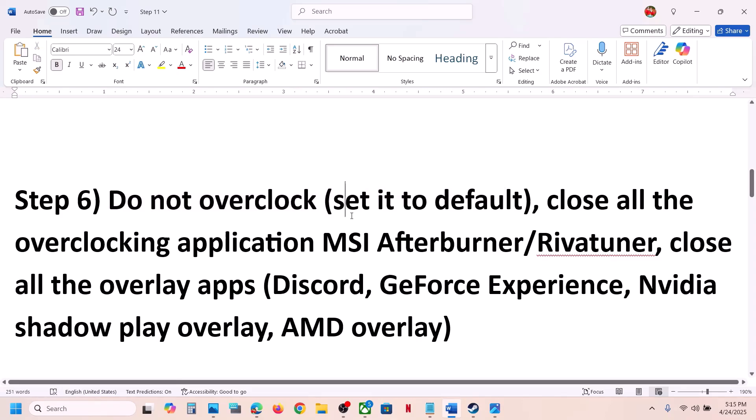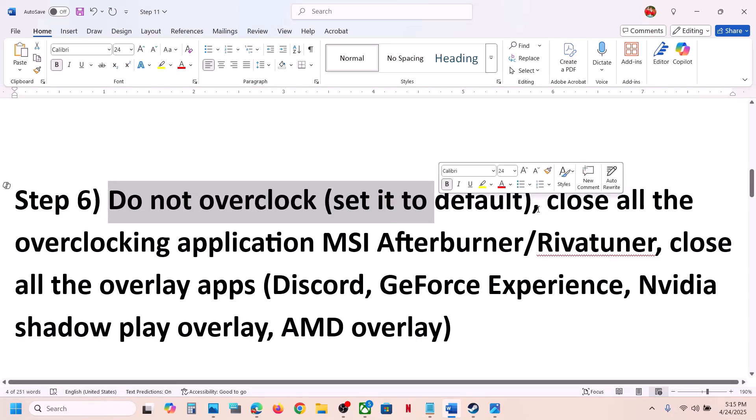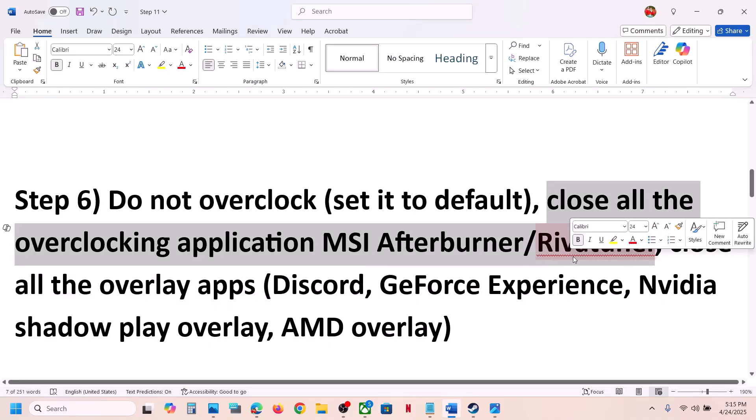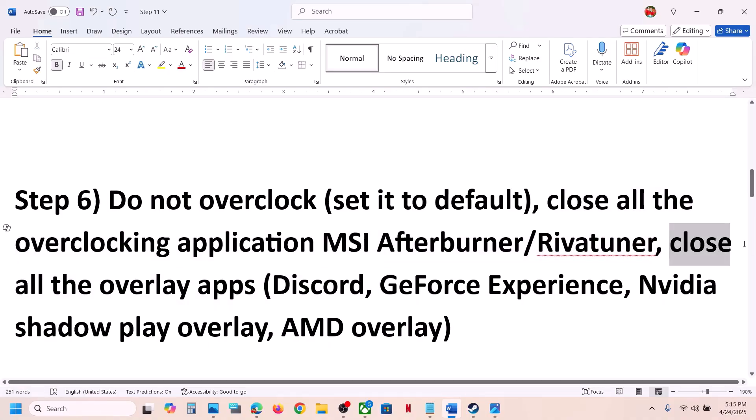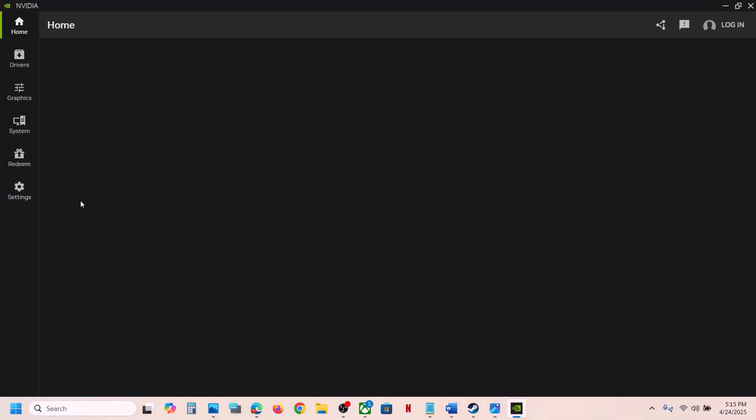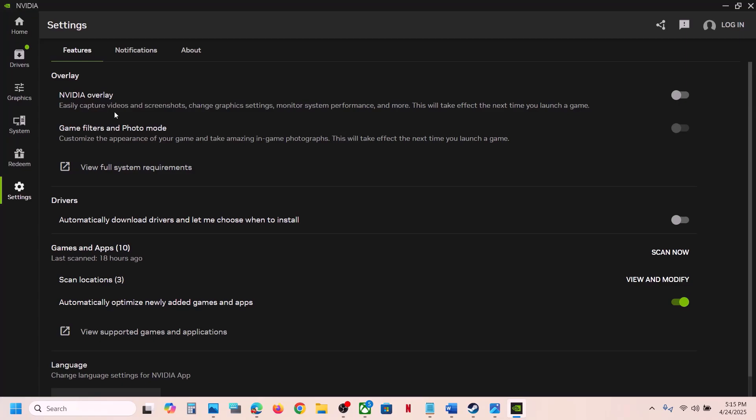The next step is to not overclock your computer. If you have overclocked it, set it back to default and remove the overclock. If you have overclocking applications running like MSI Afterburner or RivaTuner, close them. Also, if you have overlay applications running like Discord, go to Discord settings and turn off the overlay. If you're using the Nvidia app, go to settings and turn off the Nvidia overlay, then check.